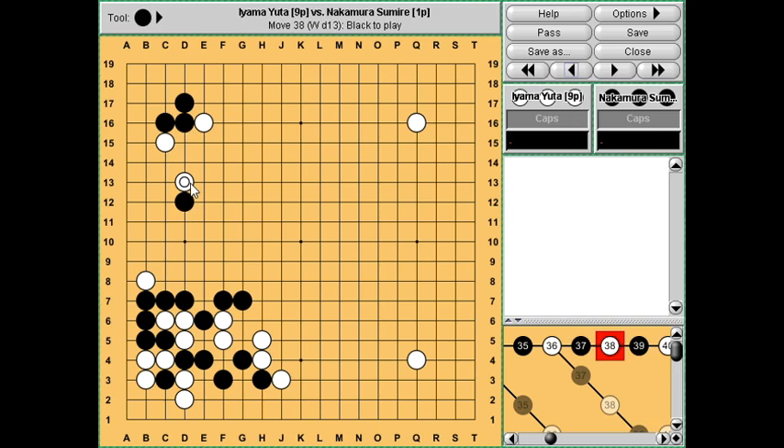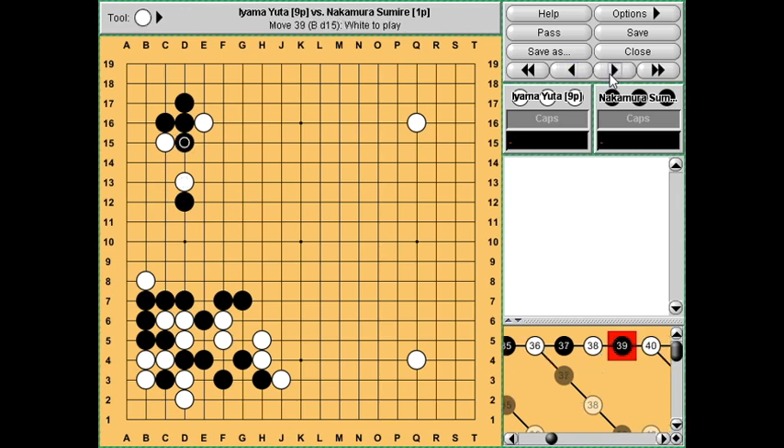This is a standard joseki and once again many variations have been developed after AlphaGo. The idea is you want black to respond and then you can just force black low and then you get good shape. Black should really be trying for more since black is super solid here and has an extra stone, so black really wants a fight. Black can fight with this crude move, and actually it looks like white is overplaying here given how solid black is.